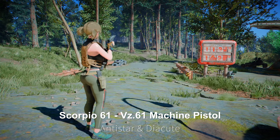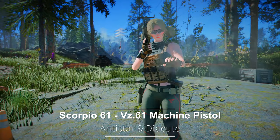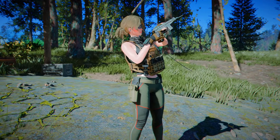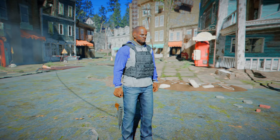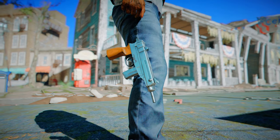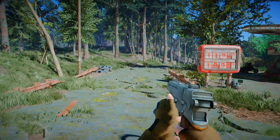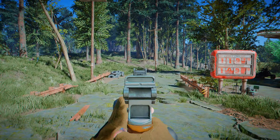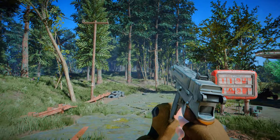Next up is the Scorpio 61, or Vz. 61 Machine Pistol. This mod adds a weapon called the Vz. 61 to the game, designed as an alternative to the pipe pistol that can be used from the early to mid-game. Although this weapon is limited to a lower caliber and can't surpass the diversity of the pipe gun, it provides a reliable weapon that can use extra ammunition.